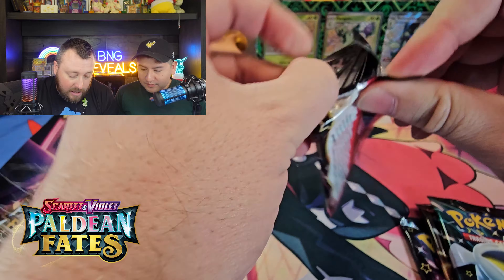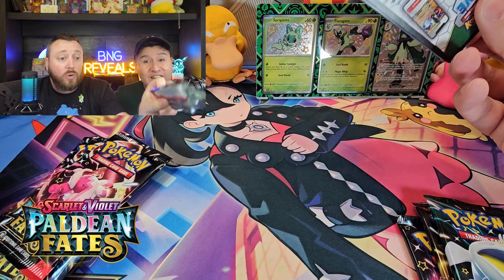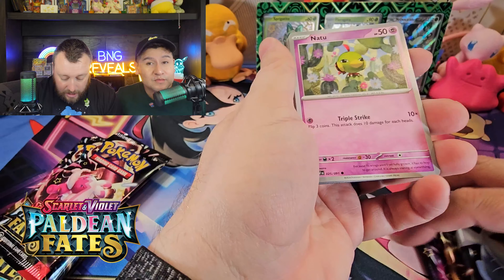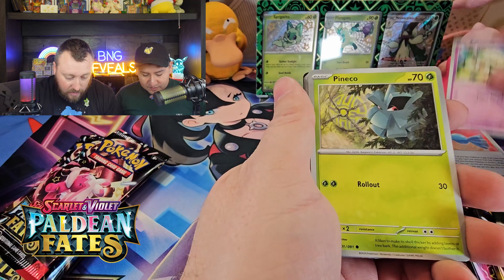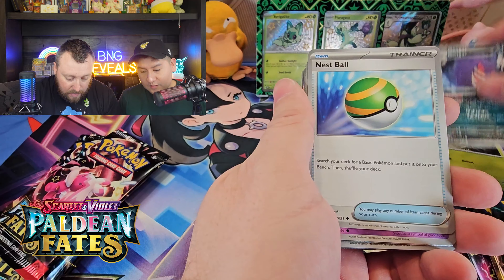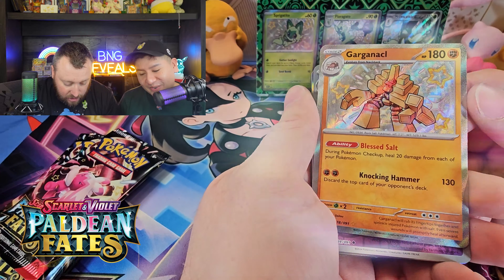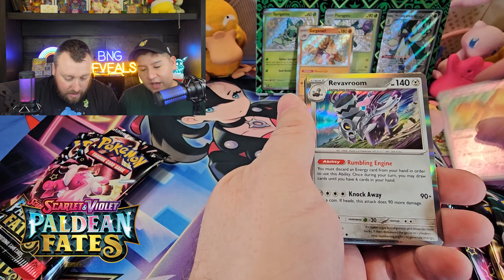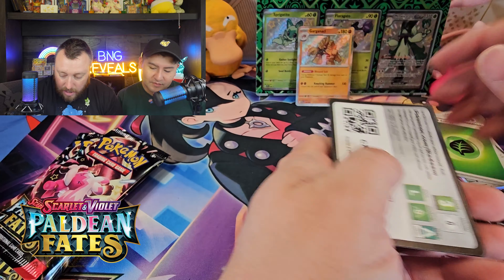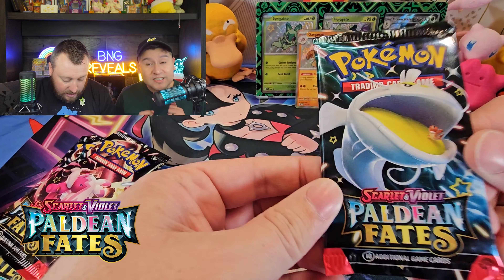We're going to open up the Tinker Tuff pack first. A shiny Tinker Tuff would be pretty cool. I'm still trying to get my shiny Dodonzo. We've gotten some great pool cards — we've gotten Penny, we've gotten Nemona. We're getting full shiny! First pack magic right there. Paldean Fates has been really nice to us.